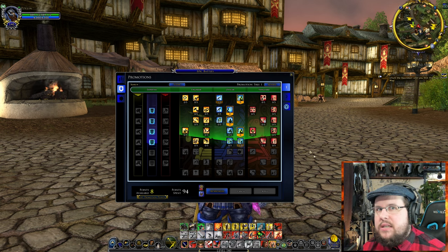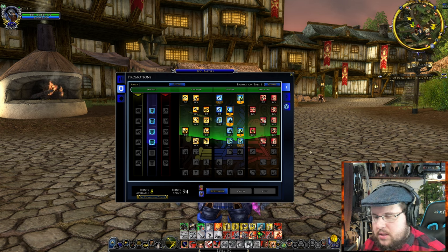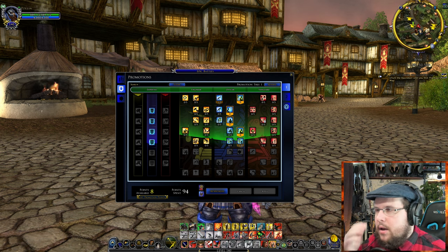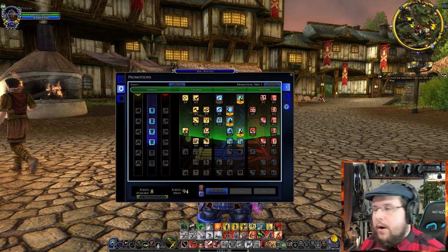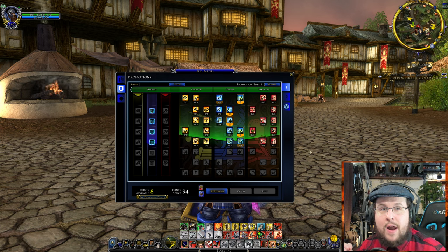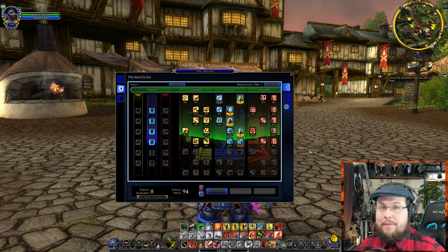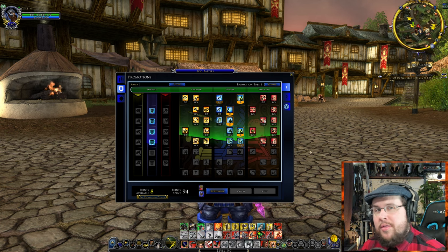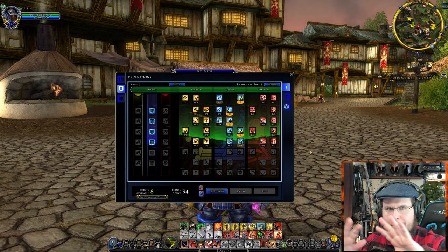The big difference from regular instances, raids, or skirmishes is that you don't want to focus too much on just killing NPC enemies. Your goal is to protect certain objectives. There's siege equipment which is very important, things to repair like barricades, and you need to be commanding your troops through the commanders of groups.